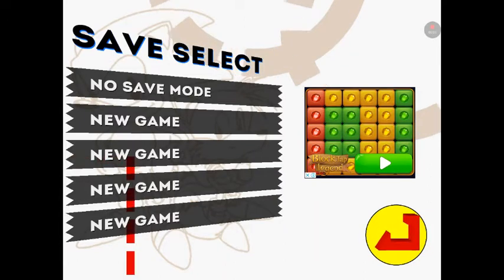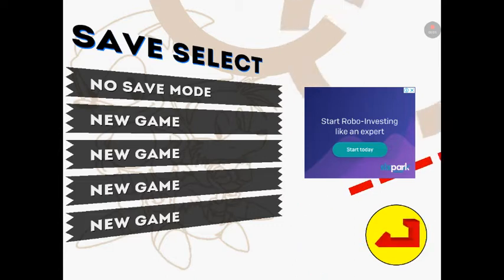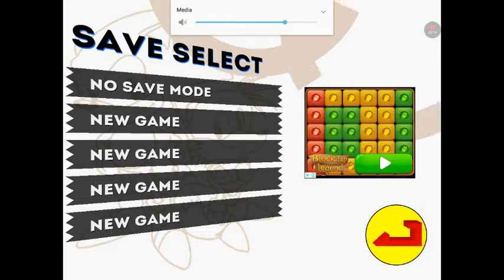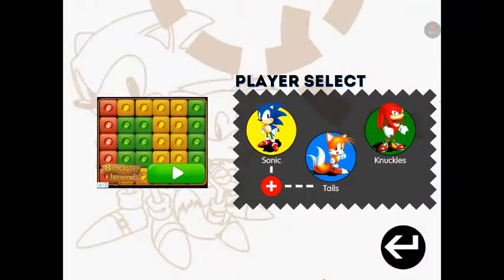Hey guys, today I'll be telling you how to get debug mode in Sonic 2. You have to press no save mode, pick your character — it doesn't need to be specific. I was just going to pick Sonic, and then you have to press all the buttons.